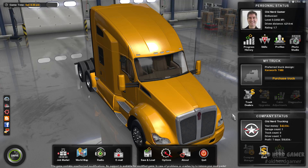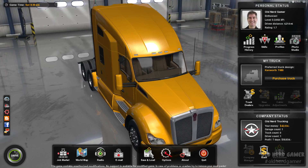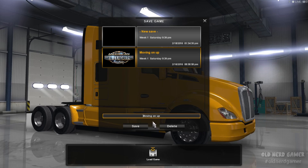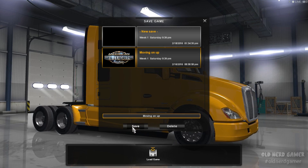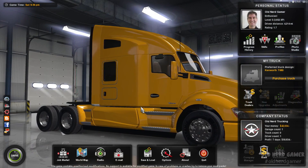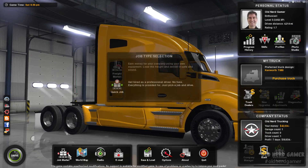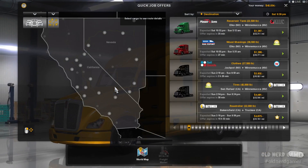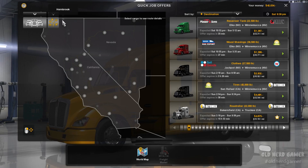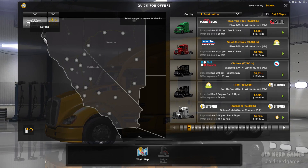So it should be fun. Let's go ahead and hop in — let me go ahead and load up my map or load myself up. I tend to save manually every once in a while just to make sure that I stay exactly where I want to. Let's go into the job market and I think what I'm going to try and do is try and get up to these undiscovered cities here — either Hornbrook, Redding, or Eureka.